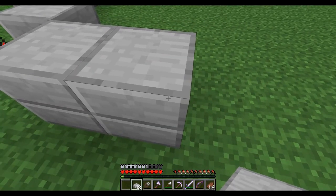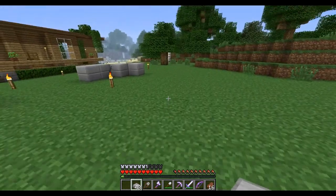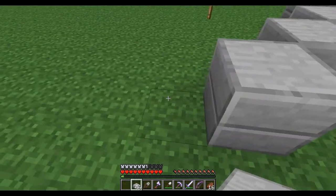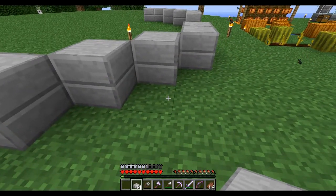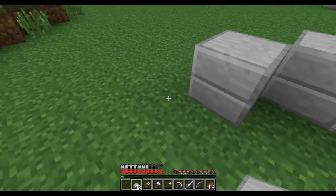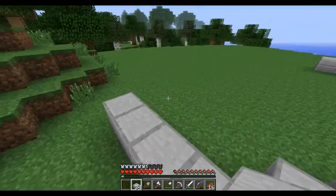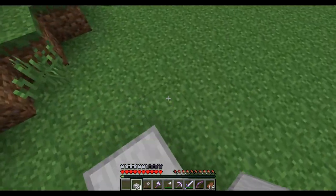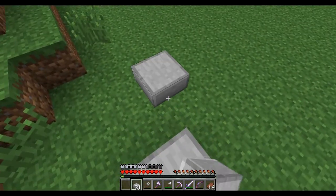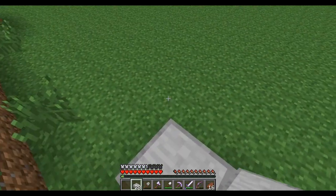I already have an idea of what I want to do written down, so I'm just going to try and copy it down. Let me just take a look really quick. So my idea is kind of like a dome, and then it's going to have glass on the roof. I made it in creative before I started this episode and it looked pretty good, so that's what I'm going to be doing.